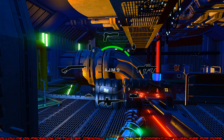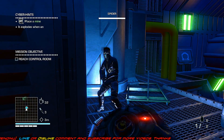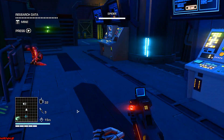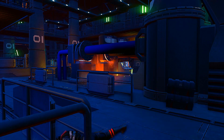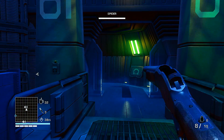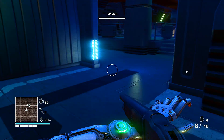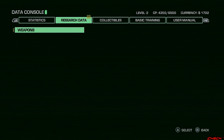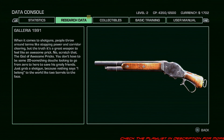Okay so the rest is just regular stuff — reach control room, I know. Wait, where's the shotgun? I want to see the data on that. Bracer and everything — let me see if he reloads like Arnold did. Yeah, he definitely flipped that bitch! The description says: when it comes to shotguns, people throw around terms like stopping power and corridor clearing, but the truth is it's a great weapon to feel like the god of awesome pricks — just grab a shotgun, because nothing says you belong to the world like two barrels to the face.